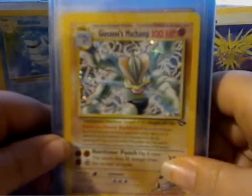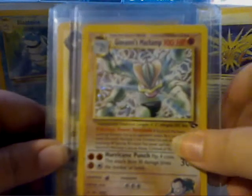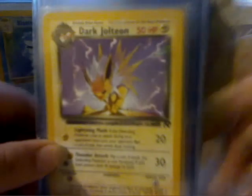And then lastly, we've got Giovanni's Machamp. I've loved this card since I first saw it. It's just cool — it looks like spider webs or something, I guess it's lightning, but I just really like how it looks. It's super cool. It's from Gym Challenge. And that's it.